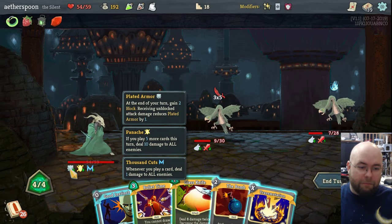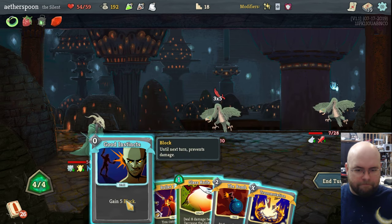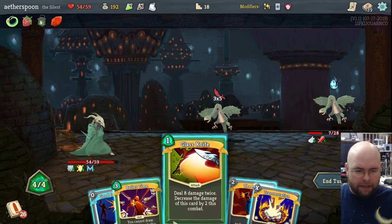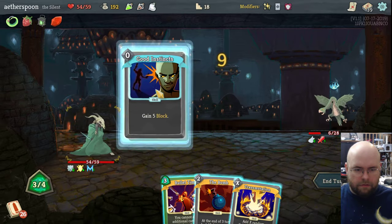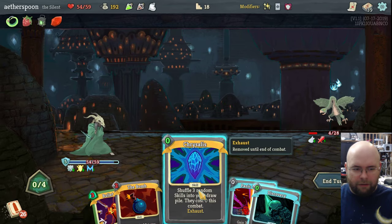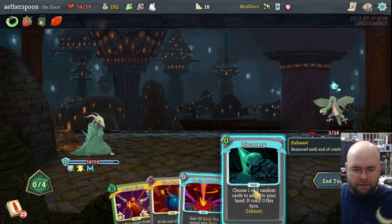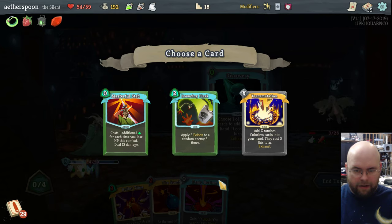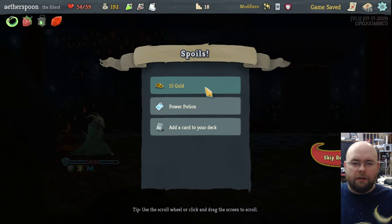Because I got hit multiple times, my Plated Armor dropped multiple times — annoying. This will kill that, good. One block. Use Transformation because these are all cheap and I'll be dealing 1 damage each time I play them. One of these gets added to my hand and it costs nothing. I'm going to take a Bouncing Flask. Not that it mattered — I had Panache.